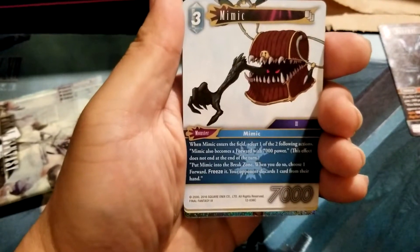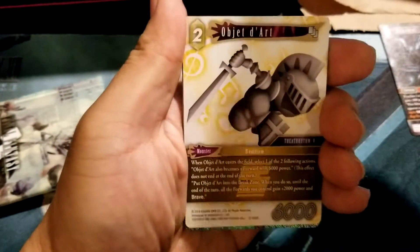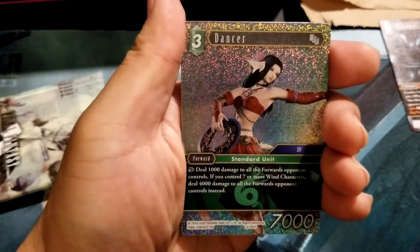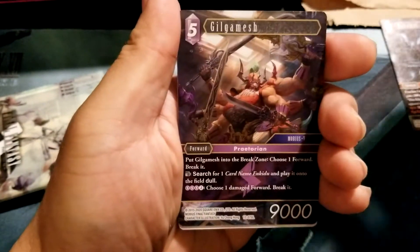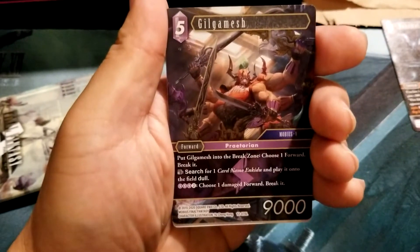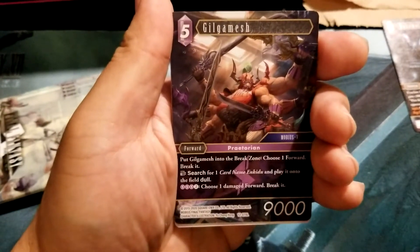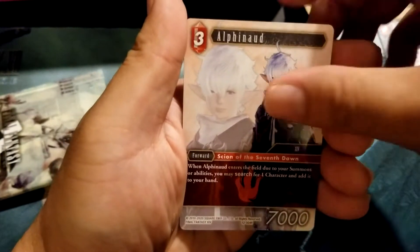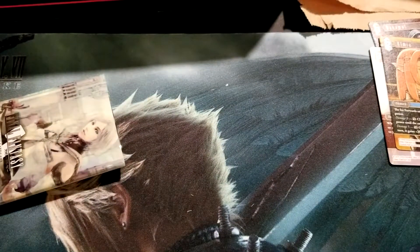I was hoping to at least get one Ash - even if it wasn't her full art, Ash would have been nice. Ash is really good. Dancer. Gilgamesh - man, I think he's so trash. This Gilgamesh is so trash. Alpha node, Alma - and that's it for this pre-release.